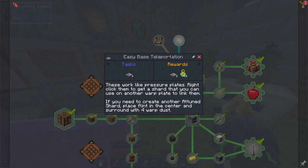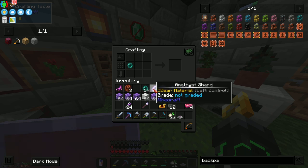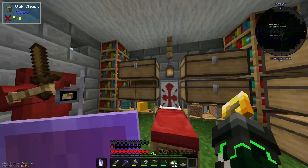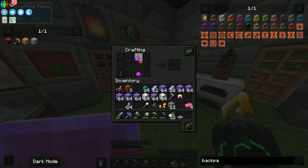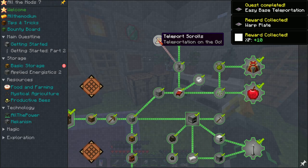Let's make this then — flint in the middle. Warp plate, there we go! We need to make two. Yeah, that actually makes a lot of sense — can't just have one lying around. There we go. Boom, we've done it! We get two warp plates which is nice.